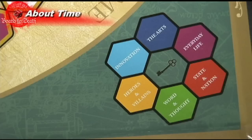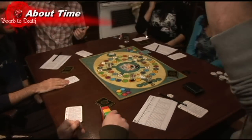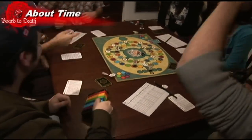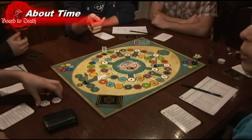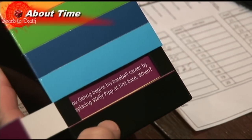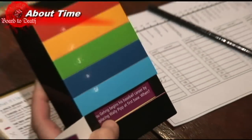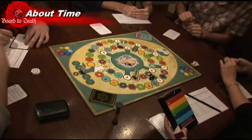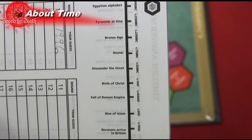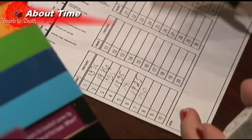So it's basically a Trivial Pursuit type of game which focuses on time-related events only. The first couple of rounds were like, these questions are way too hard — but then we realized that we had placed the advanced questions instead of the starter questions in the reader. I like the fact that each space has a special ability and that cards can be played to help you win a round. I also like the timeline on each sheet of paper which gives players an idea of when things happened. It's a great game to learn and have fun at the same time.